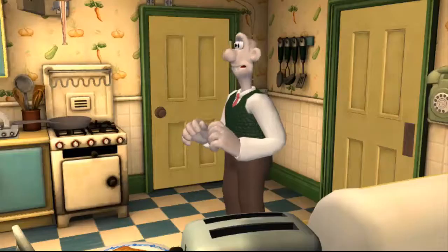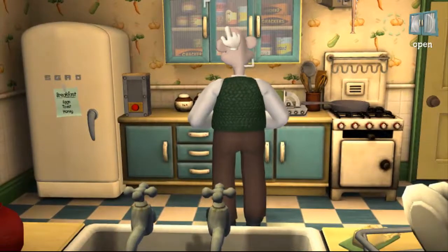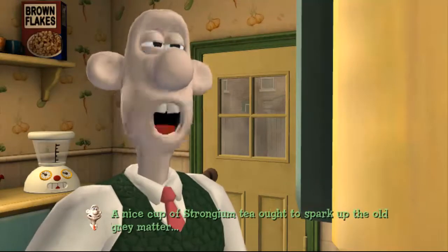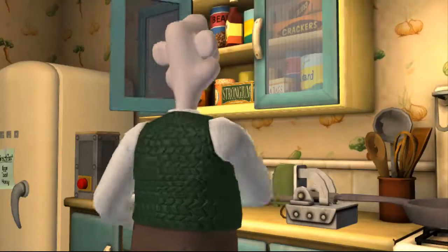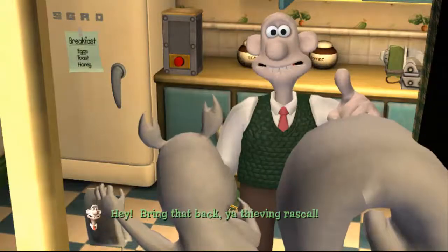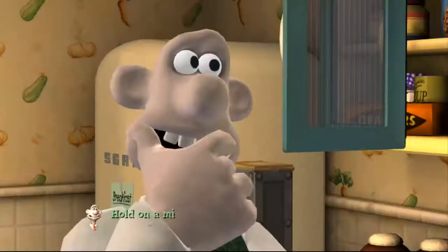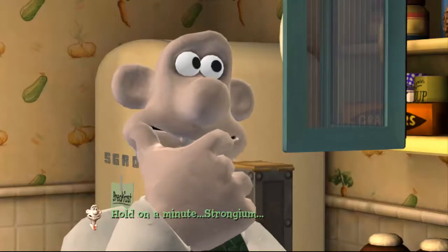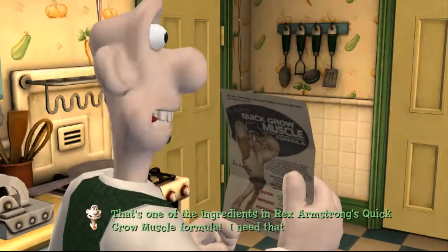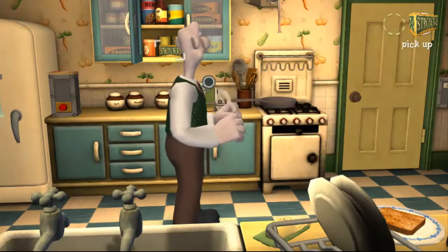Tea bags are often found in the kitchen, and here's the cupboard. Let's get it! 'A nice cup of Strongium tea ought to spark up the old grey matter.' But then: 'Bring that back, you thieving rascal!' Hold on — Strongium, that's one of the ingredients in Rex Armstrong's Quick Grow Muscle Formula. We need that tea bag.